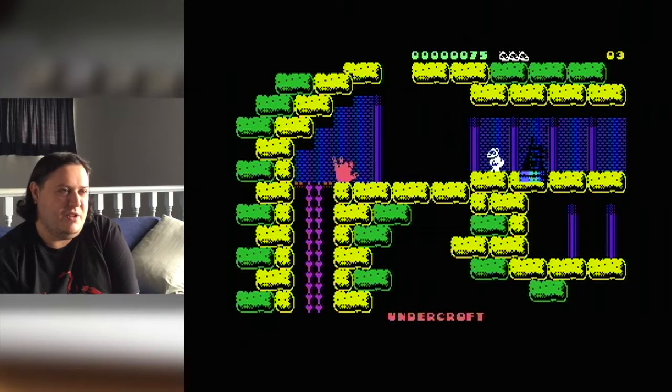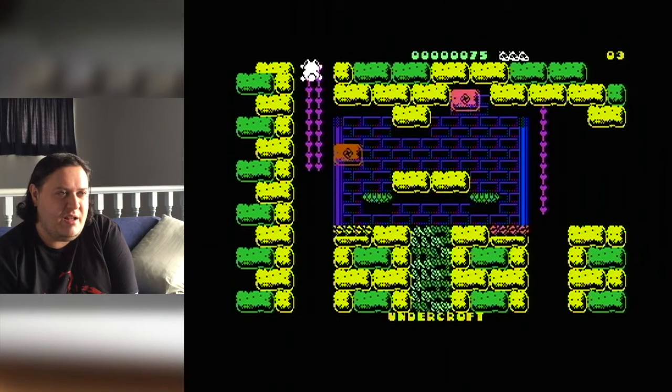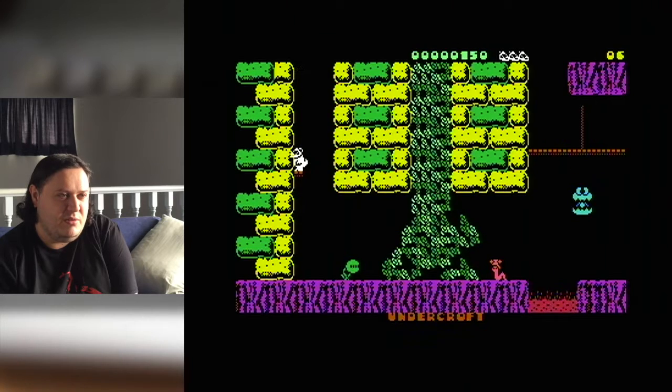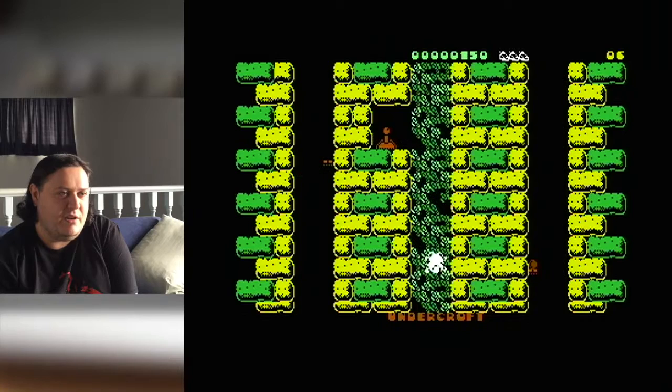So the basic idea is you flick through all the screens — there's 120 of them, which is quite a lot for a single load. And hopefully you can collect all the items and make your way to finding the golden mask, which is sort of the big pinnacle treasure.